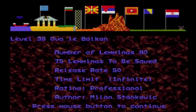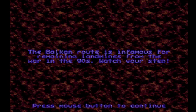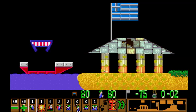We are on level 38: Ovoj Balkan, by Milan Stankovic. We're going all over the world — look at all those flags. We've got five lemmings that can be killed on this level. The Balkan route is infamous for remaining landmines from the war in the 90s — watch your step. I think they're still in parts of Europe digging up landmines set for World War II, and apparently it's not uncommon — just let people know and they'll come and get it.